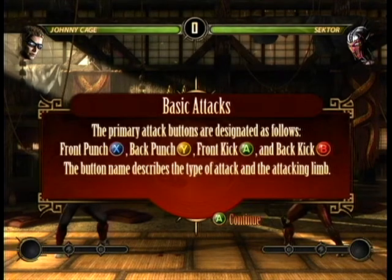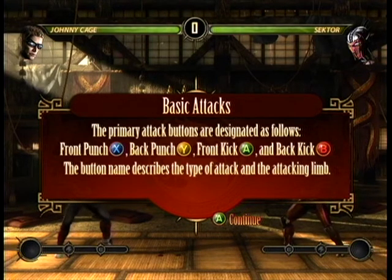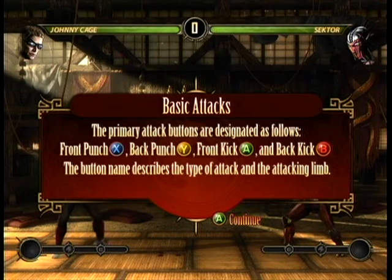Our primary attacks include X, which delivers a front punch; Y, which delivers a back punch; A, which delivers a front kick; and B, which delivers a back kick. Once again: X is front punch, Y is back punch. The upper buttons on the Mortal Kombat arcade stick are the punches.